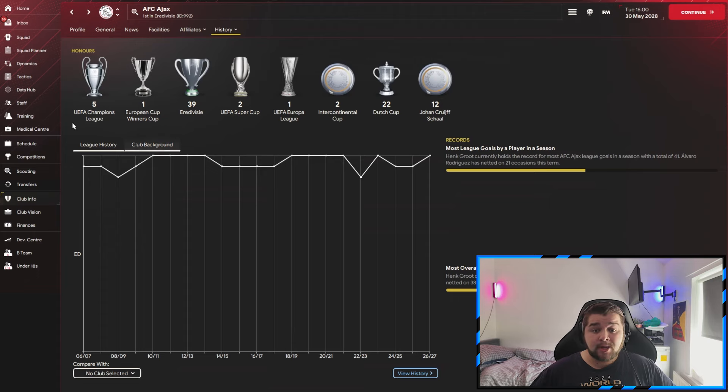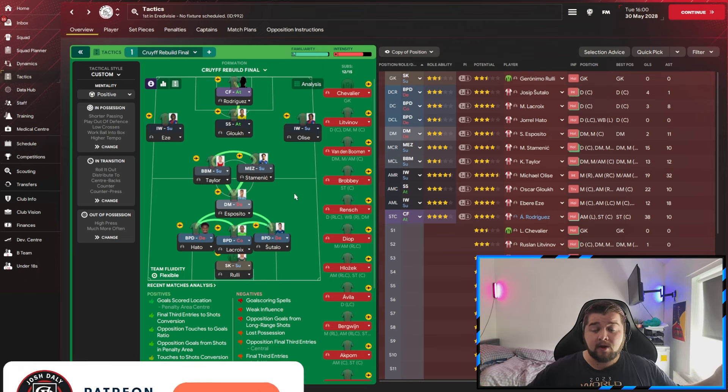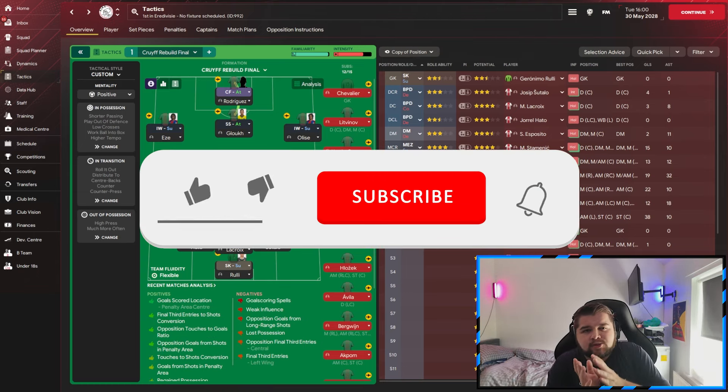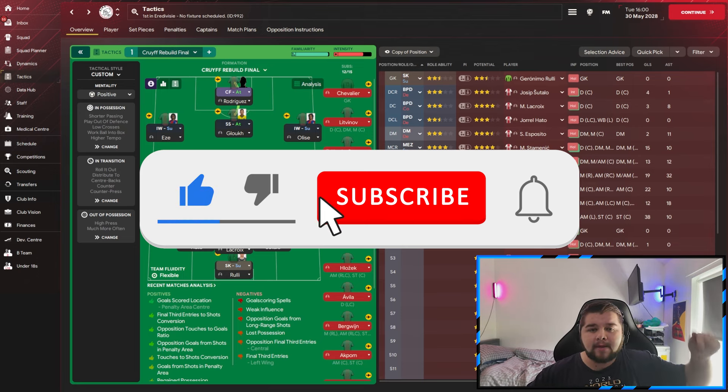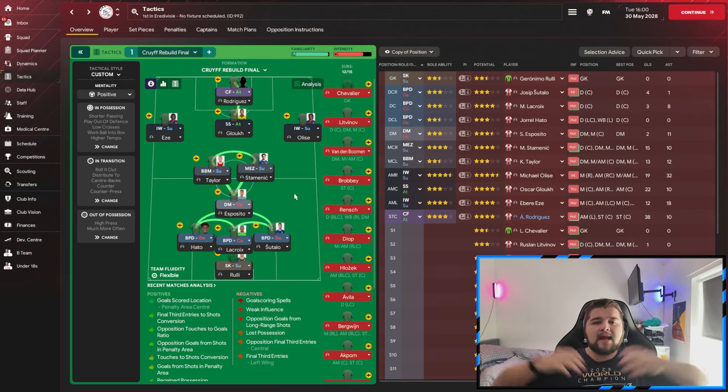We've done so much for the club - won them a lot more trophies and added a Champions League, which is no easy ask. If you want this tactic and the rebuild file, you can get them over on the Patreon in one simple download, along with access to over 13 other perks. If you enjoyed today, it would mean the absolute world to leave a like and subscribe. If you enjoy this format of rebuild with more tactical and transfer side, get this video to 70 likes. I'll be seeing you in the next one.